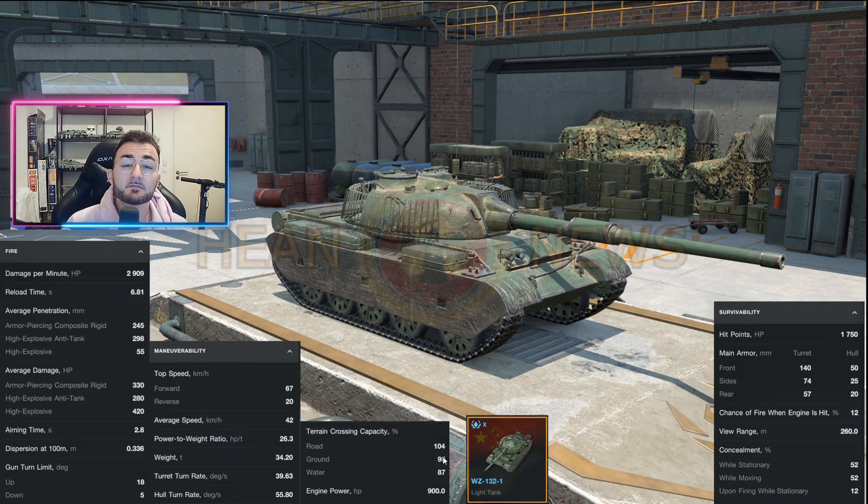First of all, let's talk about the gun. The DPM is 2,900 without anything equipped, which is definitely a really good one — it's quite close to the one you will find on the T100 light, the tier 10 Russian light tank. With such a high DPM, it comes with some downsides. The main one being that the penetration with gold shell is not outstanding, sitting only at 298, which means that most tier 10 tanks you will not be able to penetrate frontally with gold — you will have to circle them. But you're a light tank, and that's what you're supposed to do.